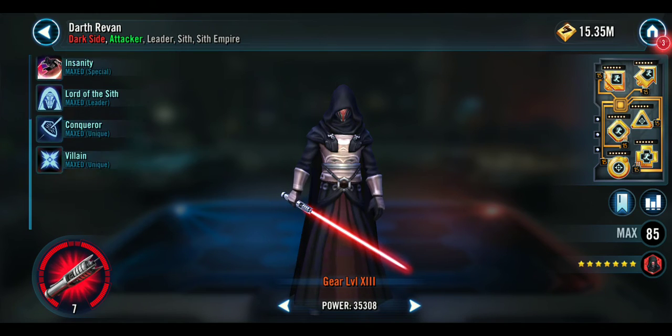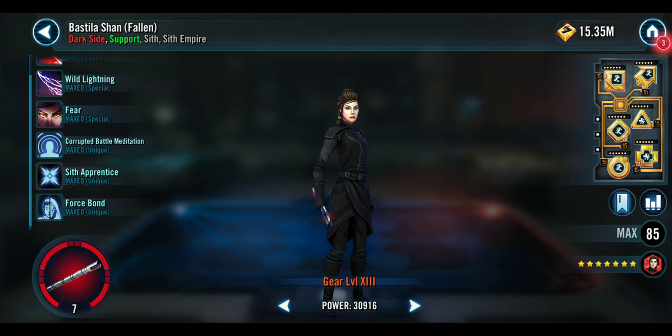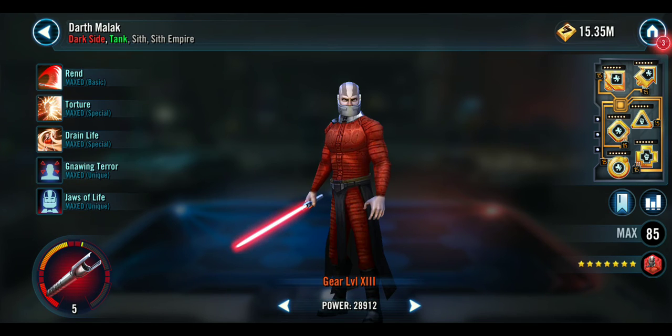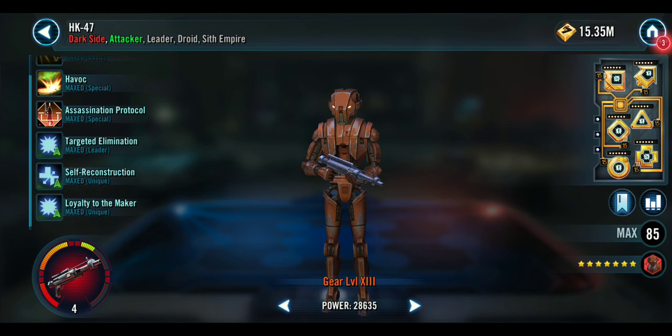Gear 13, Relic Level 7, with three Zetas — Darth Revan. Gear 13, Relic Level 7, with one Zeta — Bastila Shan. Gear 13, Relic Level 5, with two Zetas — Darth Malak. Gear 13, Relic Level 4, with two Zetas — HK-47. And then that's it.